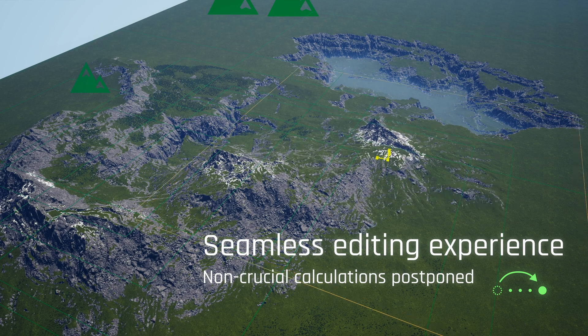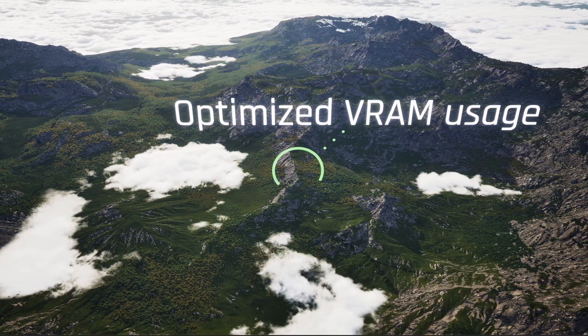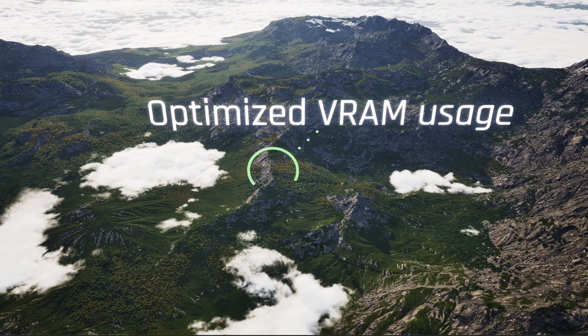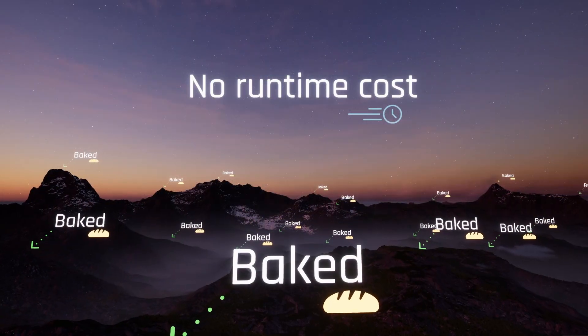Certain costly tasks, such as collision updates, are also postponed until the edit is finished. The plugin also prevents the buildup of memory consumption during editing by reusing intermediate textures and systematically unloading landscape data for components that haven't been updated in a while.